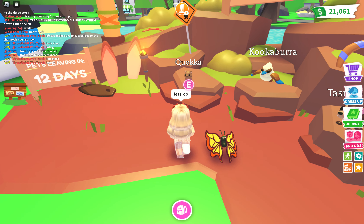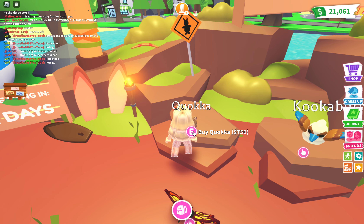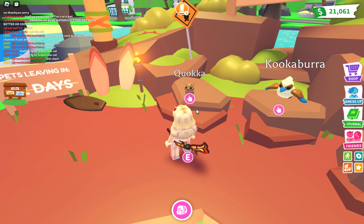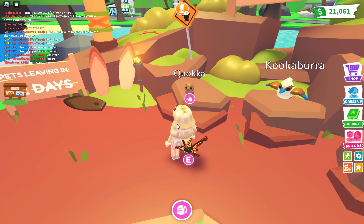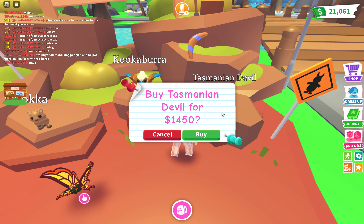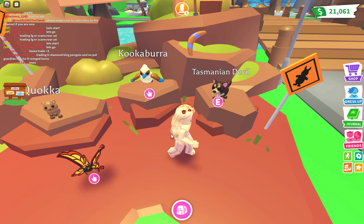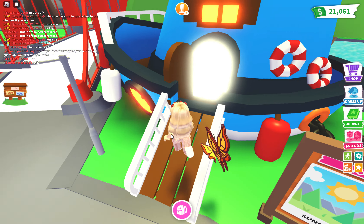So we've got new pets — these pets are leaving in 12 days, I'm a little bit late to the subject, one day late. You can buy the Chroma for 750 Robux, and then we have the Tarantula Devil which is about 1,415 Robux. So those are the pets.